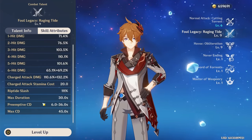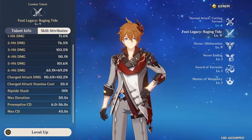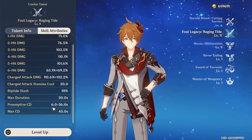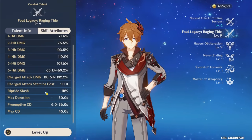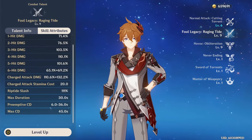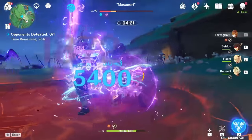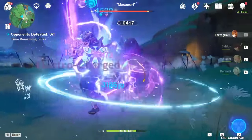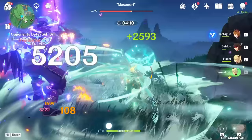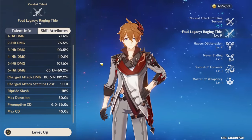A key thing to note is the cooldown and duration of the skill. The duration can last up to 30 seconds, but that's not typically recommended since the cooldown scales based on how long you stay inside it. You can cancel the skill at any point — the cooldown varies from 6 to 36 seconds, with a maximum of 45 if you never cancel. For example, staying in for 9 seconds gives only a 15-second cooldown, making for a 24-second total rotation.